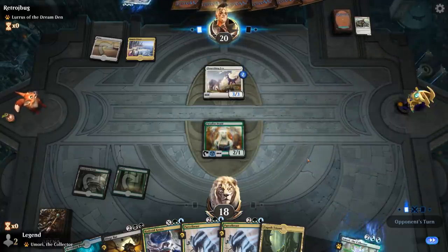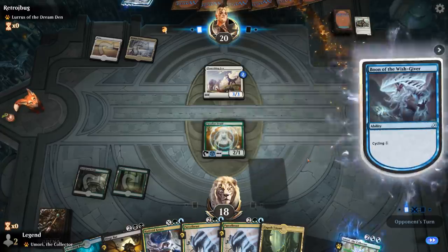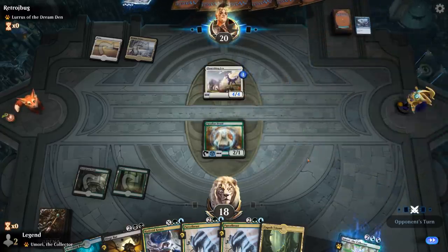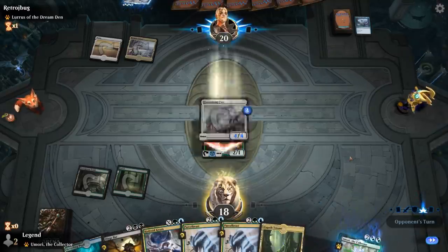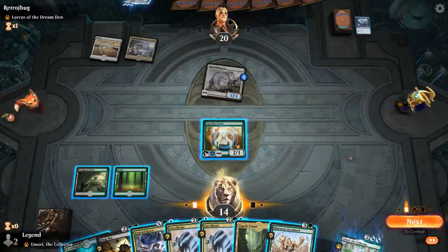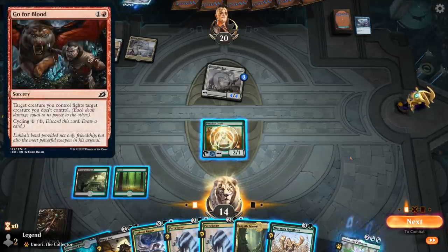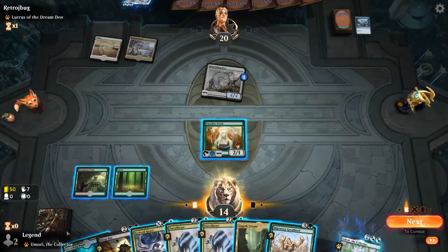Alternatively I could play Umori, and then if I draw another untapped creature in the next two draw steps I can mutate the bat. Although that also relies on me not losing any mana creatures, which is not a given since they could have a Gopher Blood. The plan stays the same: play bat, take a beating from the Fox, flash in the bat end of turn, and take it from there.